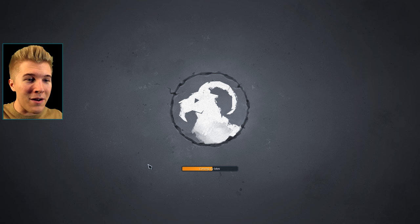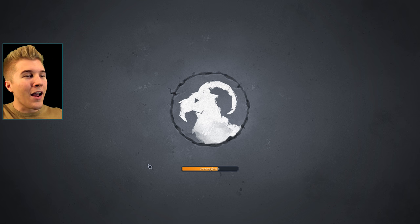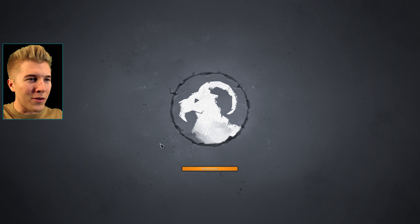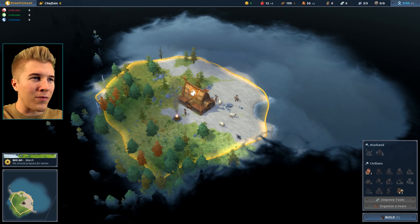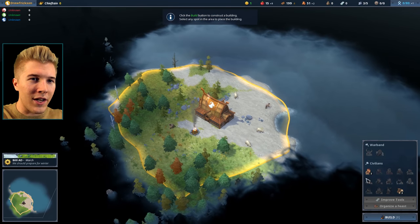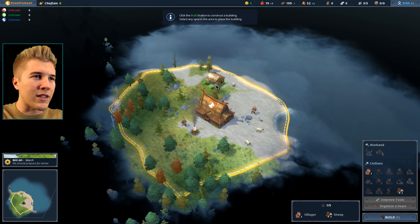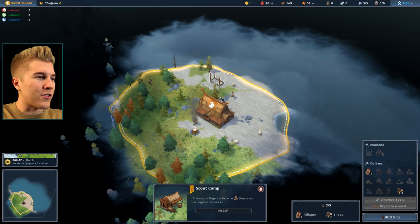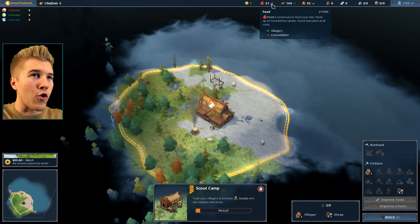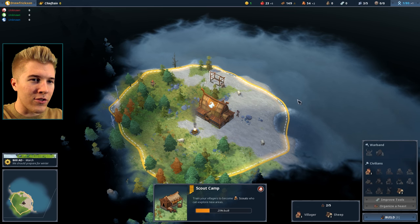The procedurally generated maps mean I have no idea where we're going to spawn. The demo builds had everyone starting off in kind of the same area — that's not the case anymore, which makes the game significantly harder. This is normal difficulty. We have a little beach start here, which is nice. The first thing I want to do is get a scout — we've got to start figuring some things out. We're consuming less food, so hopefully we can colonize more regions earlier on.